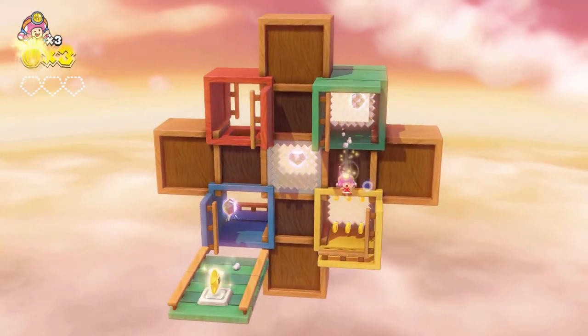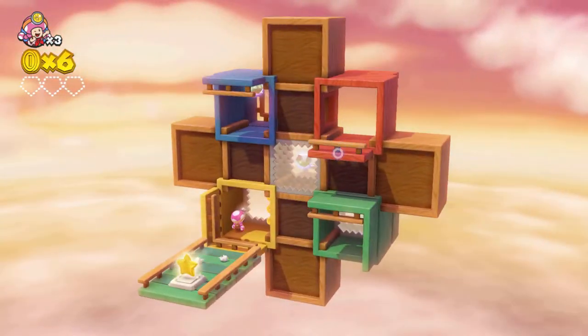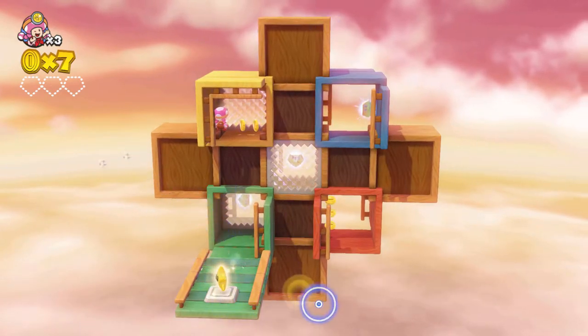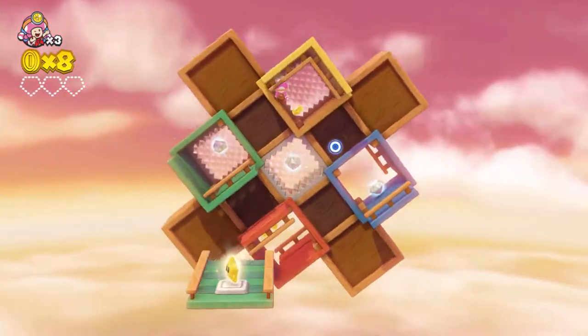The first thing you need to do is drop onto the yellow platform. Position yourself inside so that you won't fall off when the level rotates. You will then need to land onto the blue platform to collect the first gem.